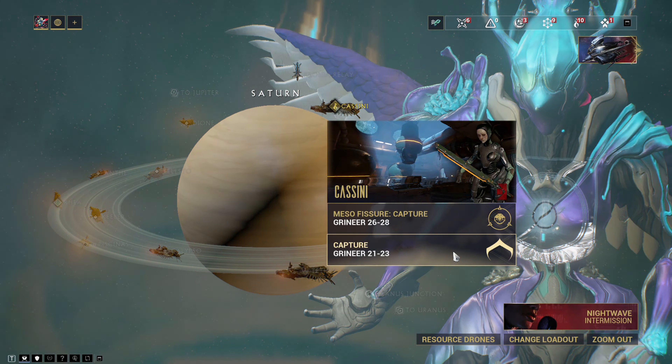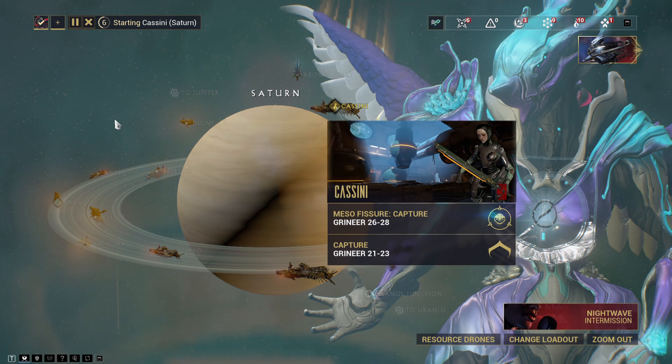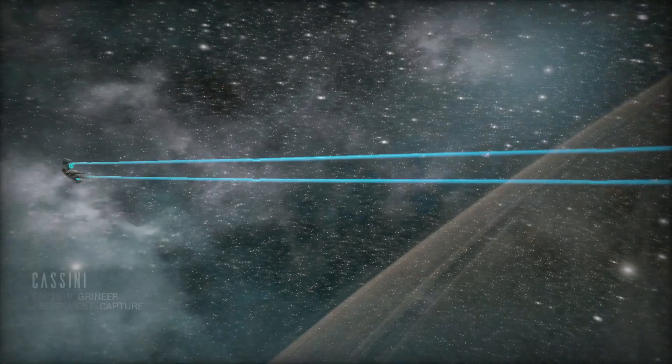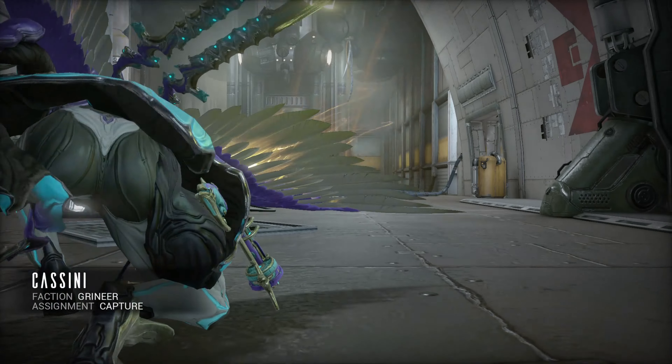Now, let me not act like I know what I'm talking about. This is only my second lich, but since they are Kuva liches, I'm going to assume that all the weapons they give are Kuva based. We're going to see what this lich is giving. Now, in order to unlock a lich, you would have had to complete The Second Dream in the campaign storyline already, and you can only find liches in Grineer missions.